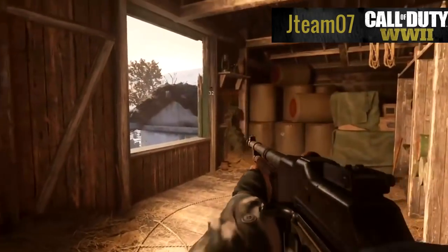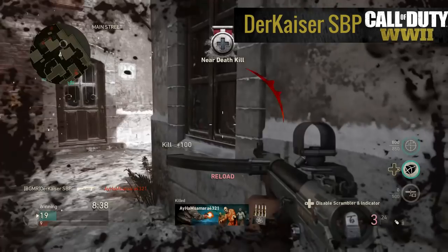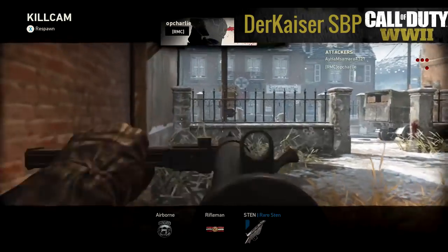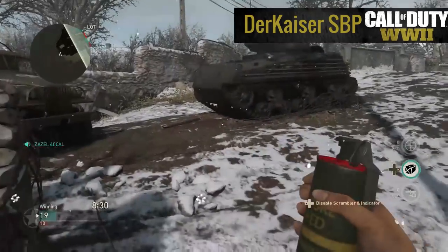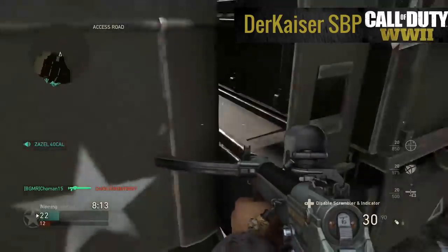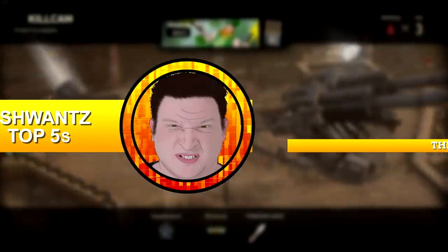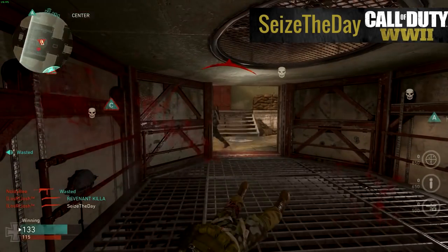JTeam 07 sees this sniper walk through a wall and then teleport behind him to get the kill. Last, Leader Kaiser SVP's game is skipping around like Little Red Riding Hood. He's pissed off that the game's lagging and throws out a care package, but when it comes in it actually tumbles through the truck. How does a care package go through a solid object?